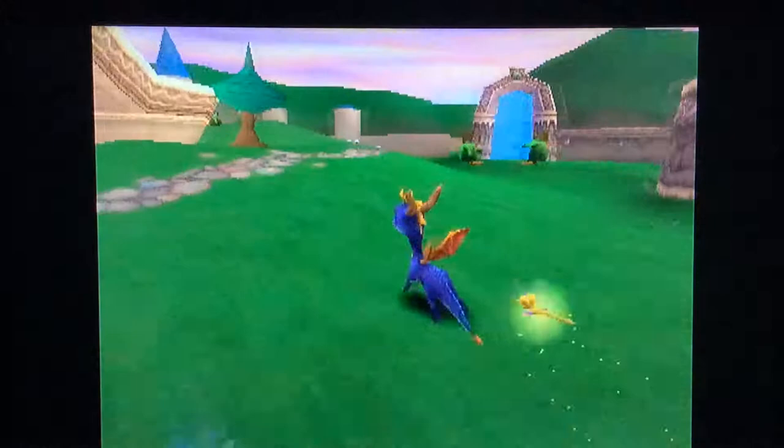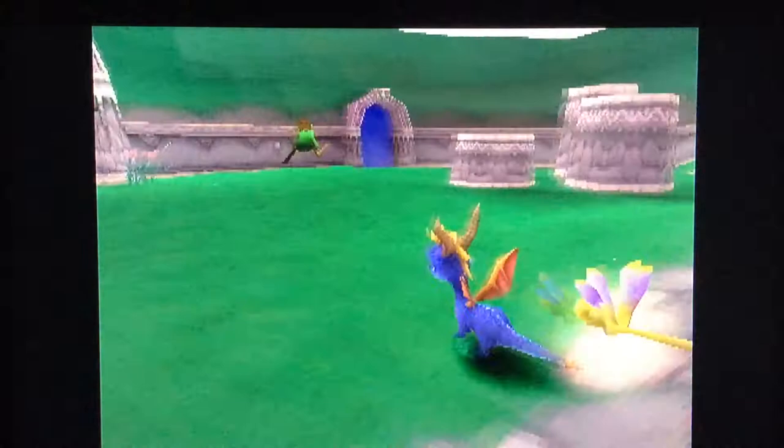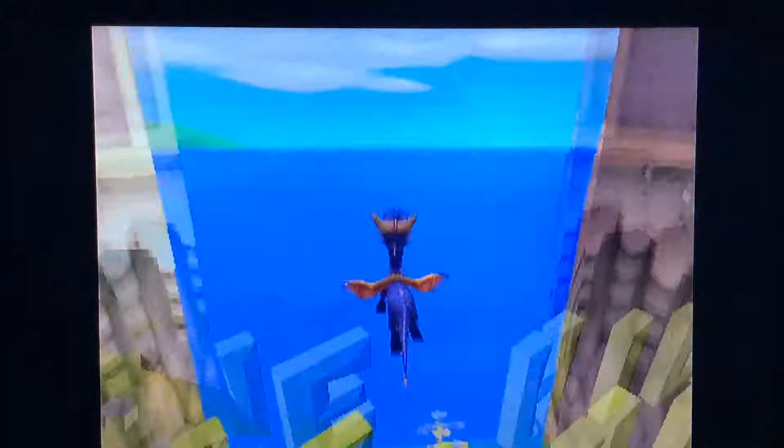I forgot to tell you guys — if you killed a Gnork and got its gem already, and you kill it again, you actually collect these orbs. And if a bunch of orbs surround the entire head that represents your life, you get an extra life. But anyways, let me stop blathering and let's head off to our first world, Stonehill.